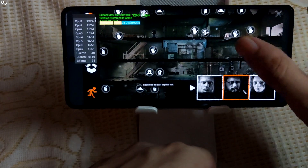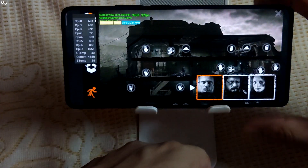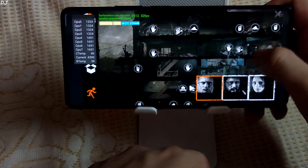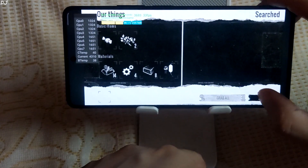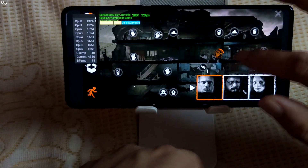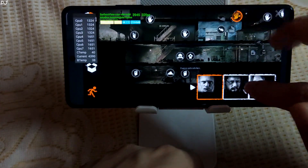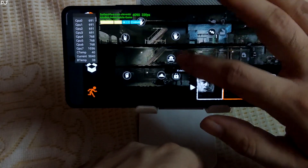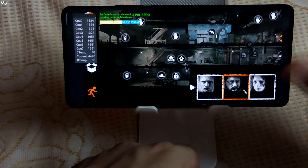It's taking some time. This character is free. Locking the door — seems quite safe here. This door is locked. I can craft items.